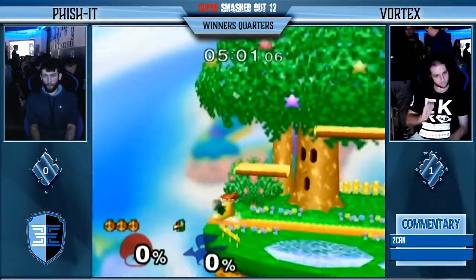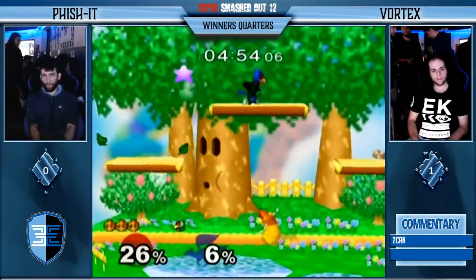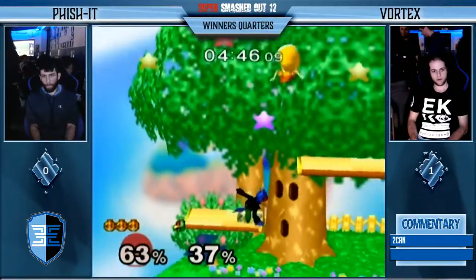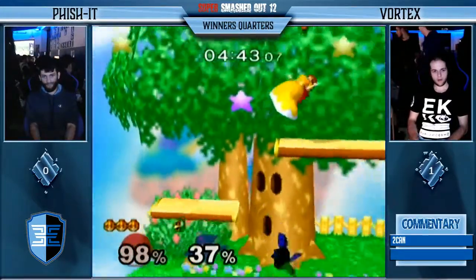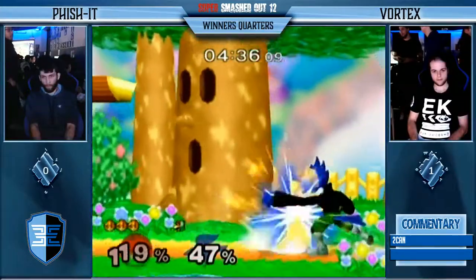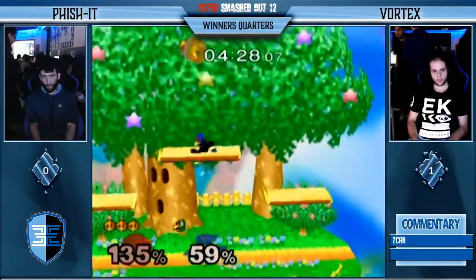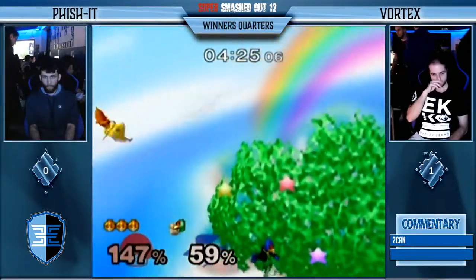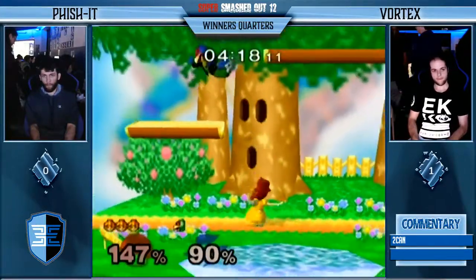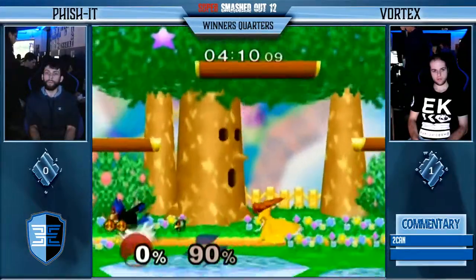Very good nair — that's a dead bird right there. Fischer looking very strong right now. Here comes a grab. Smart DI to the platform because Peach could re-grab. Here comes Vortex with the dairs. Vortex trying to find a way to close out the stock; unfortunately, Fischer is having none of it. Good up air — good DI though, Fischer stays alive. He went for a charged up smash right there. Here come the chain grabs. Back air — Fischer doing very well, got 90% on Falco.